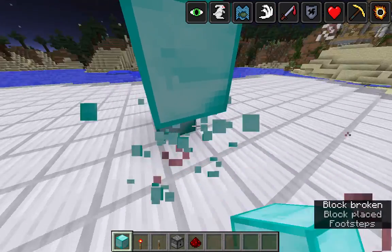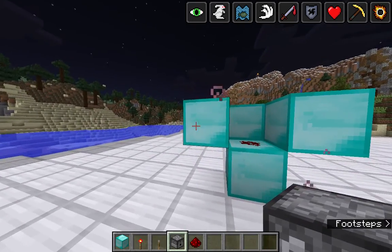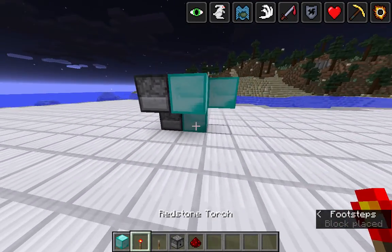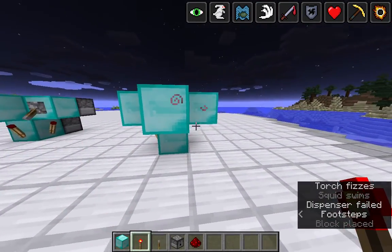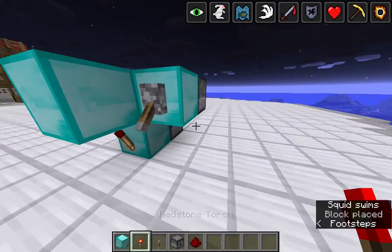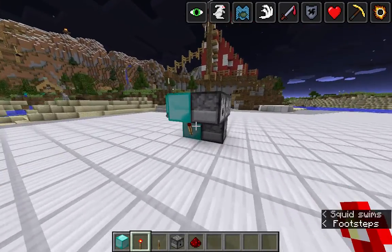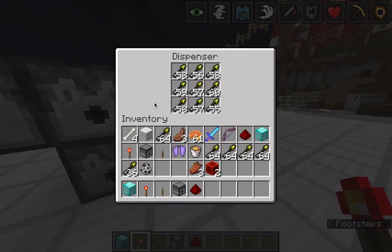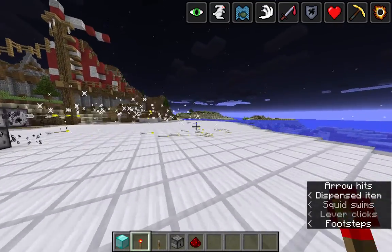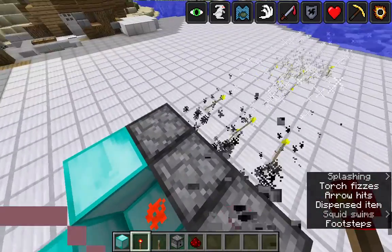The space in between is the direction your gun is going to be shooting. Place the 4 dispensers facing this way, and place one torch on. Make sure to put the lever on and flick it off before you put the redstone torches. Then put the redstone torches on. Fill it with arrows — I'm not going to fill it because I already did it on this one, and that was quite a pain. Use any arrows. Pull the lever, and you've got your own machine gun using the least amount of blocks as far as I know possible.